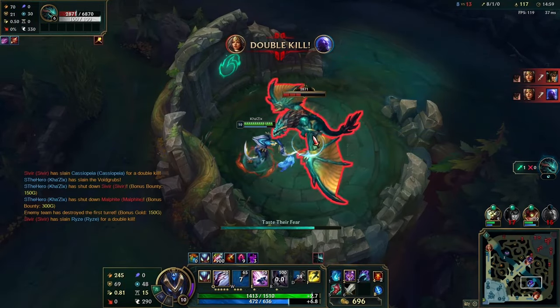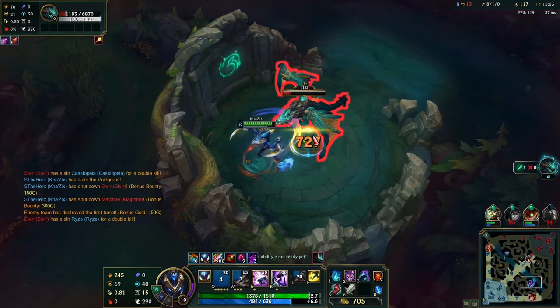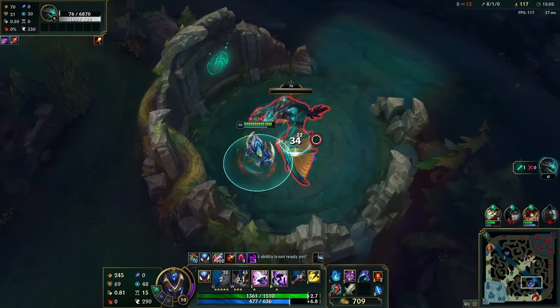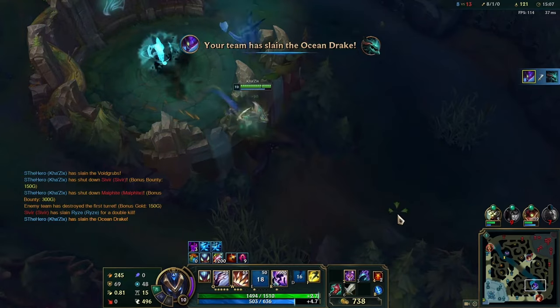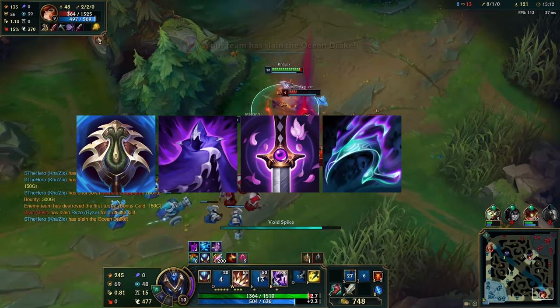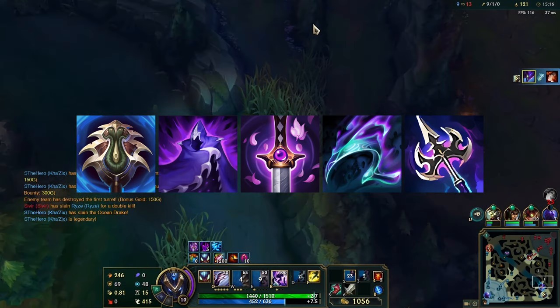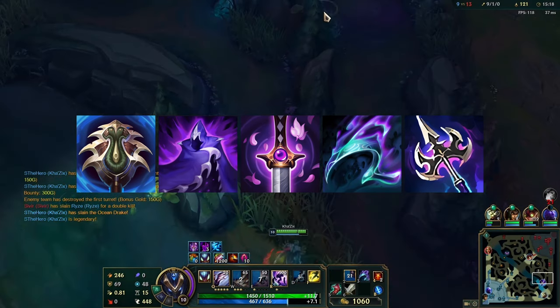Let's take a look at AD assassin items. Here we have champions that already tend to run Domination primary, so I want to talk about why Ingenious Hunter should be considered over the others. Excluding previously mentioned items, AD assassins have Profane Hydra, Edge of Night, Youmuu's, Opportunity, and Umbral Glaive. As you may have noticed, once again these items could realistically already just be a build for a lot of different champions.